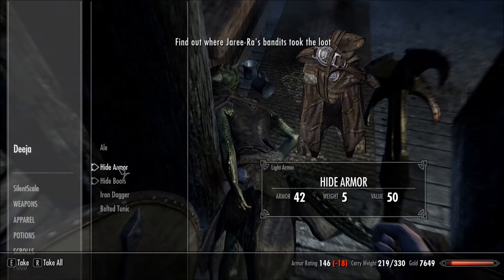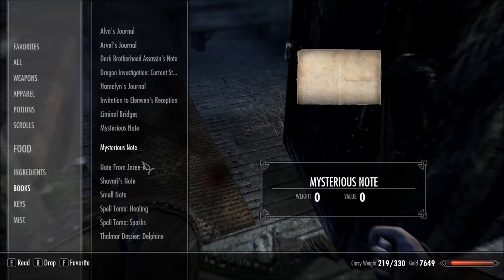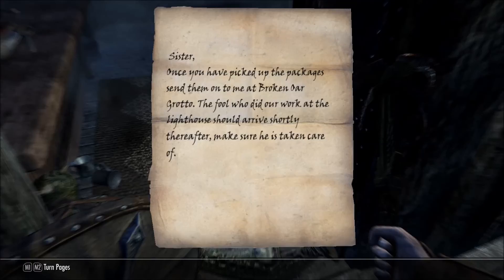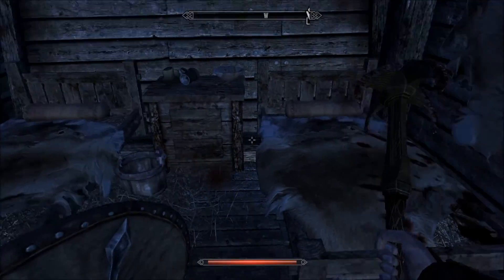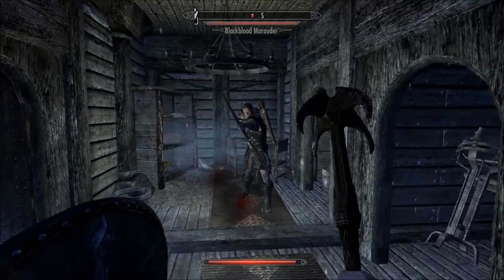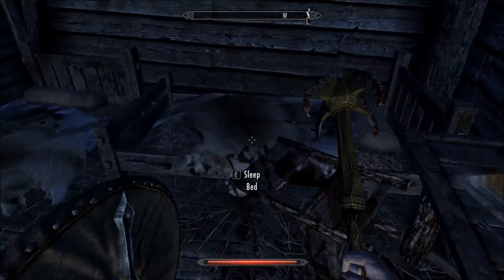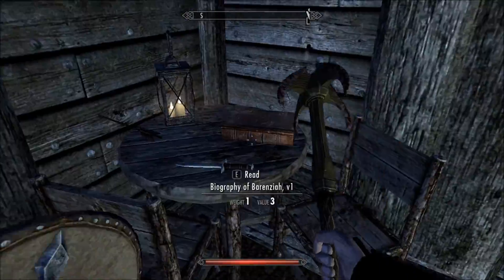Was he just using us the entire time? There's a note from Jaree-Ra. It says: 'Sister, once you have picked up the packages, send them on to me at Broken Oar Grotto. The fool who did our work at the lighthouse should arrive shortly thereafter.' So he was — the whole time he was trying to just kill us! What is this garbage, man? That was a bit excessive — his head's just rolling around. That is absolutely disgusting.